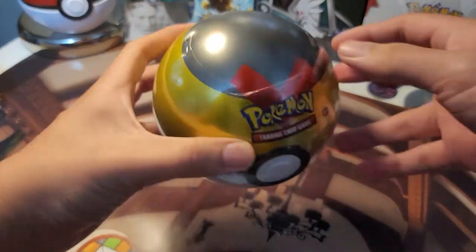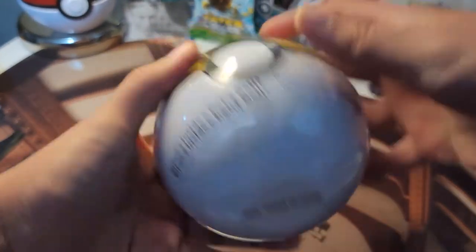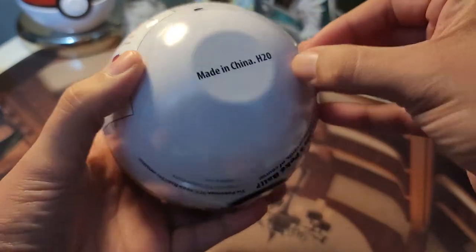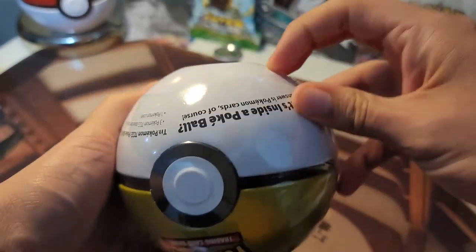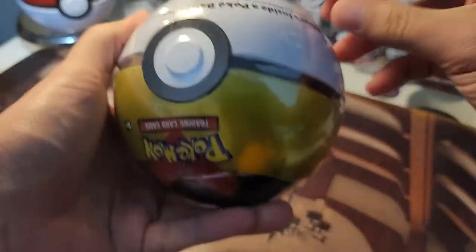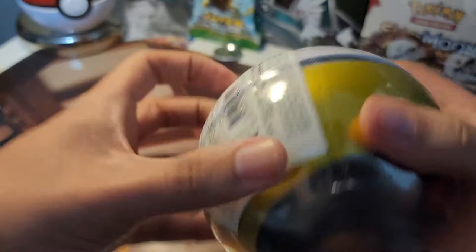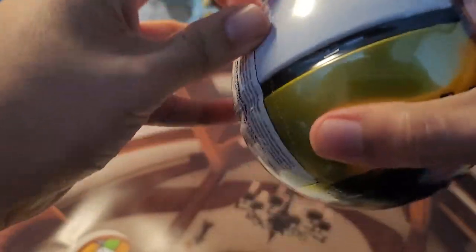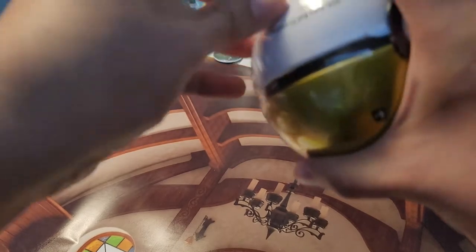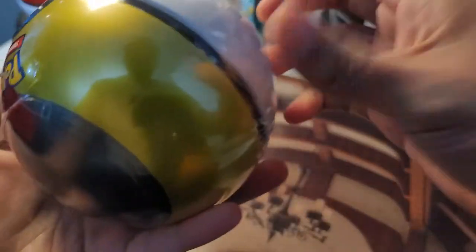Alright, let's open this Level Ball. This is an H2O — you can see it's sealed. Why are these so hard to break open? I guess you don't want these to be stolen from the store. Absolutely.